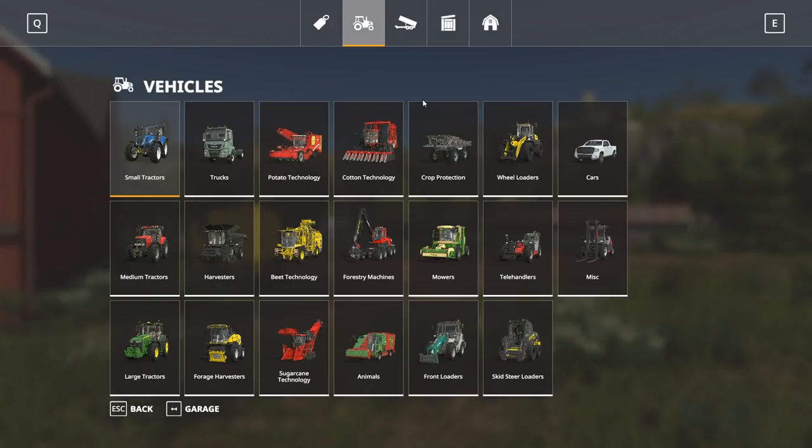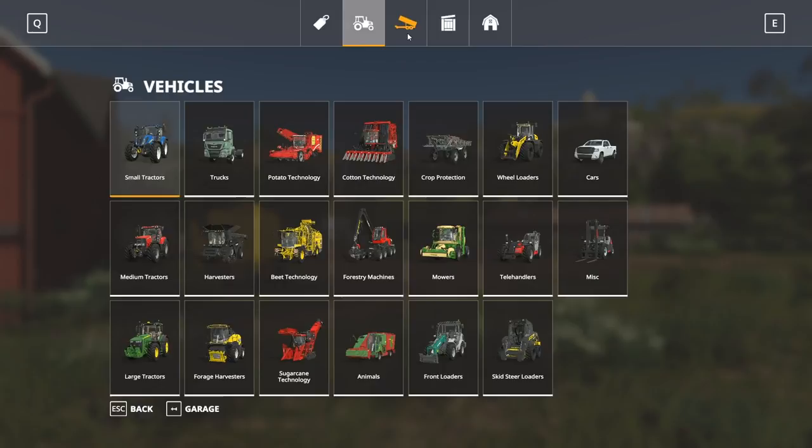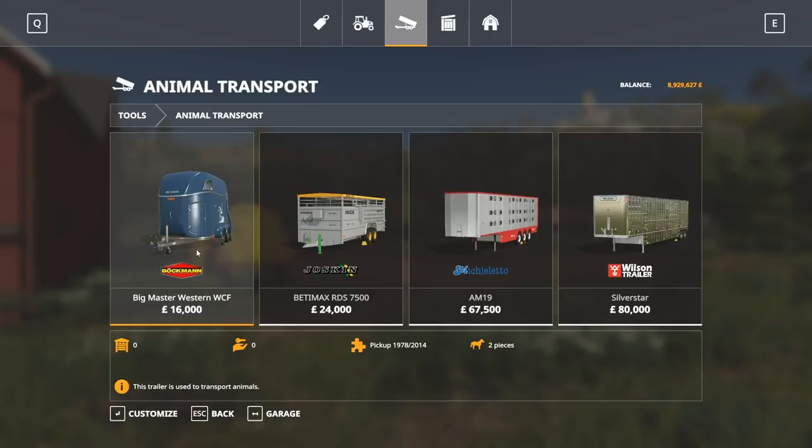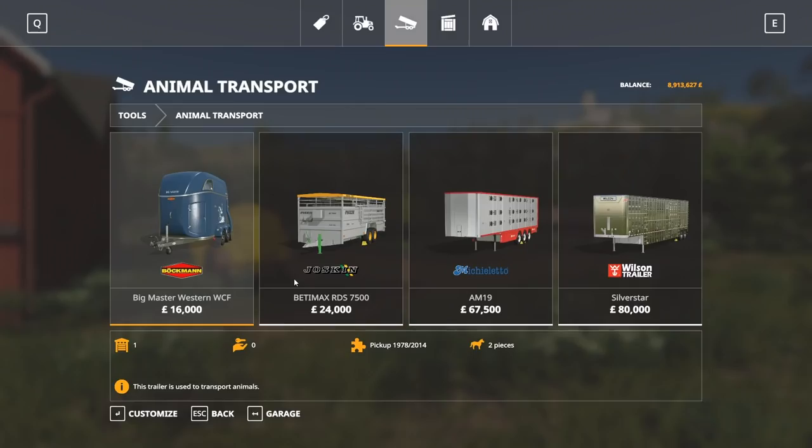A couple more things we're going to need now. We need obviously a means of transporting our horses, so we have the big Western Master WCF which is the horse transport trailer. We're going to go ahead and use that. You can have it in any colour — hot pink, blue, white. We'll go for grey. Let's go ahead and buy that; it's going to cost us £16,000.